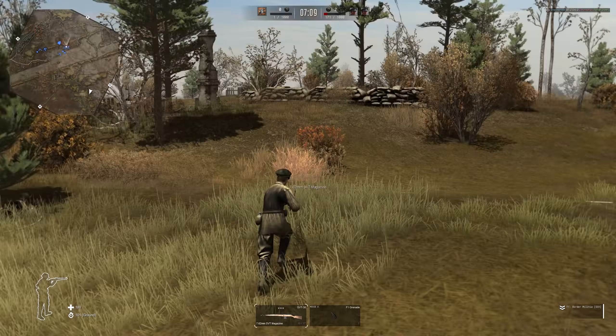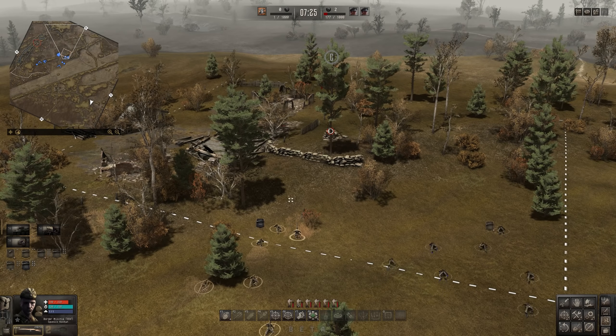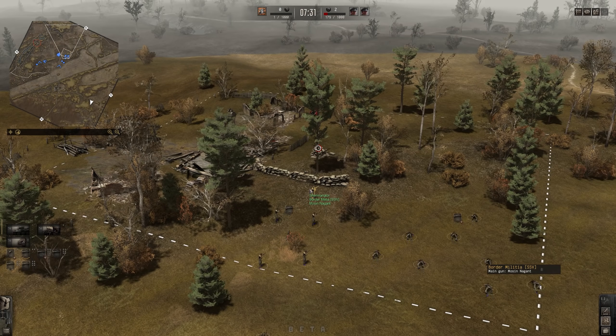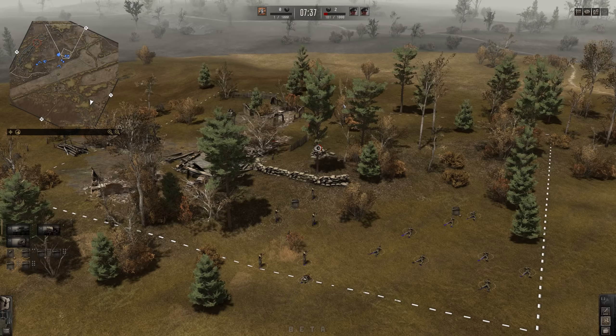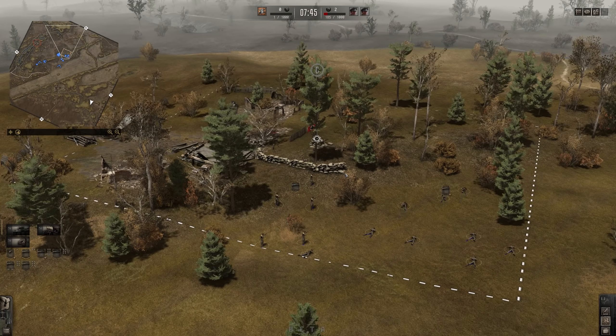We can slowly crawl into the point here. We'll keep our medic and the AT rifle just a little behind. There we go - we've got more guys in the cap. We're going to capture and then hopefully they will start getting less points. Or maybe it'll be like a basing right where one point on each team means both teams get no points, or maybe we'll both start getting points just slower. Let's reload the machine gun here.